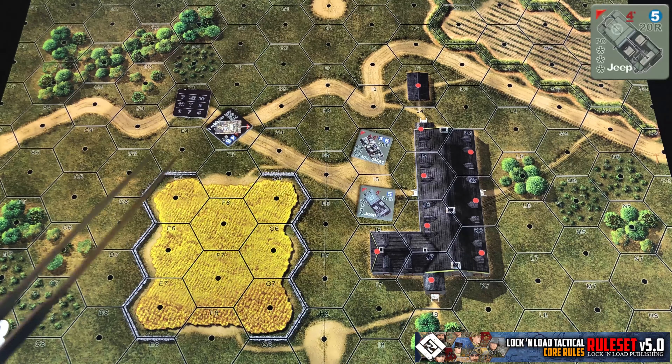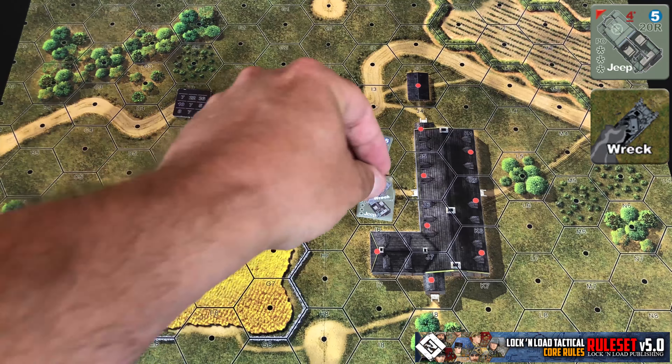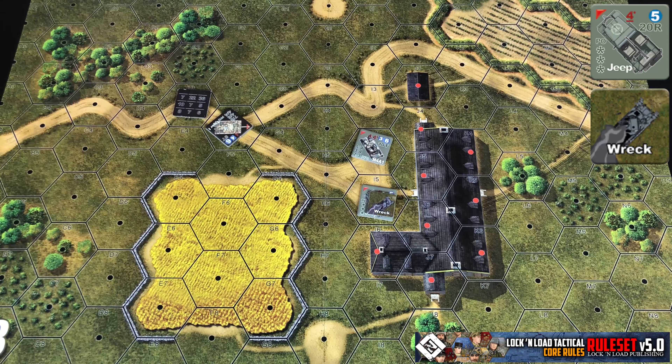When you're attacking with ordnance and you hit an unarmored vehicle like this Jeep, which you can tell is unarmored because it has stars where its armor numbers would be, then it is destroyed outright if hit and simply replaced with a wreck marker.